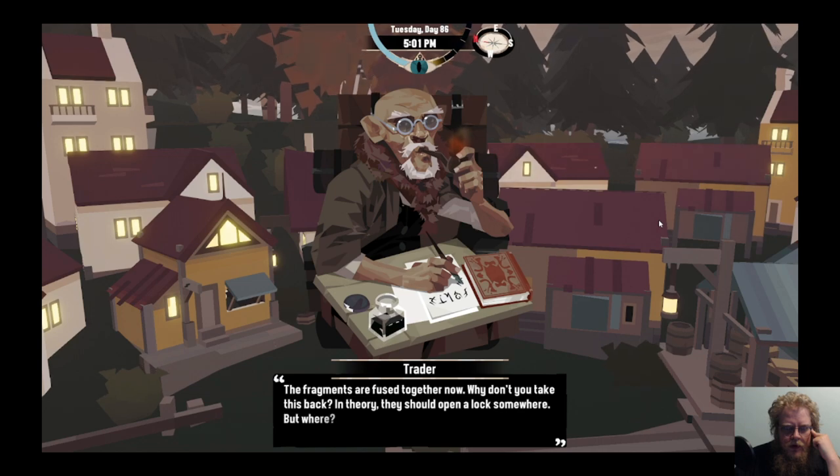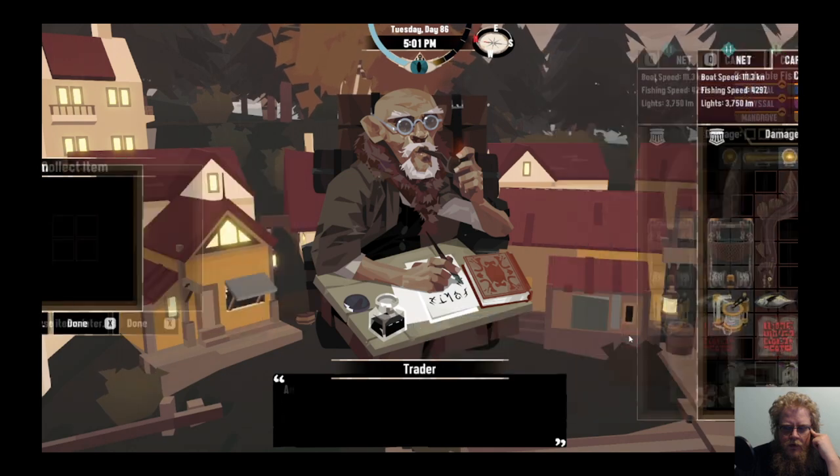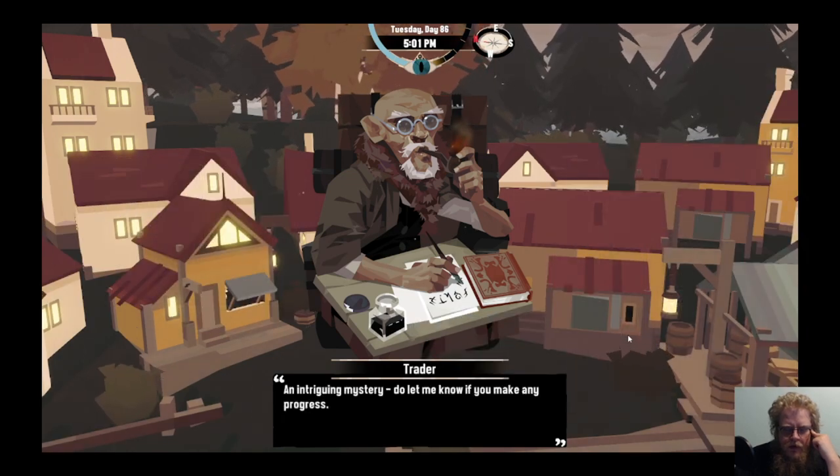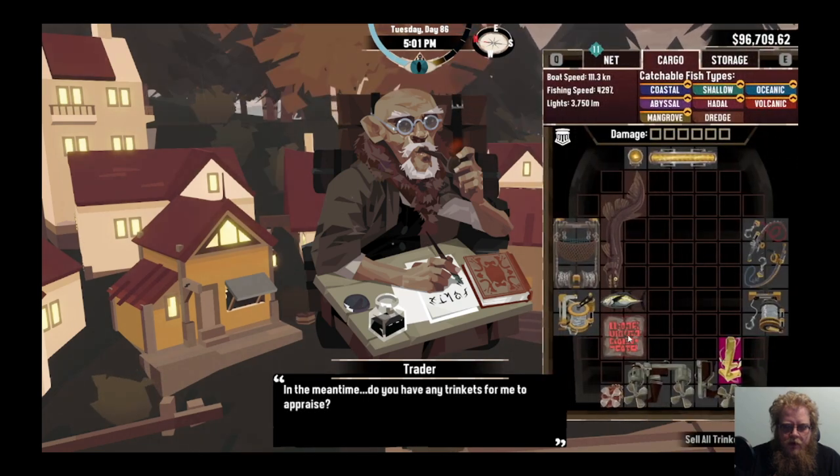The fragments are fused together now. Why don't you take this back - in theory they should open a lock somewhere. Intriguing mystery - do let me know if you make any progress. In the meantime, do you have any trinkets for me?